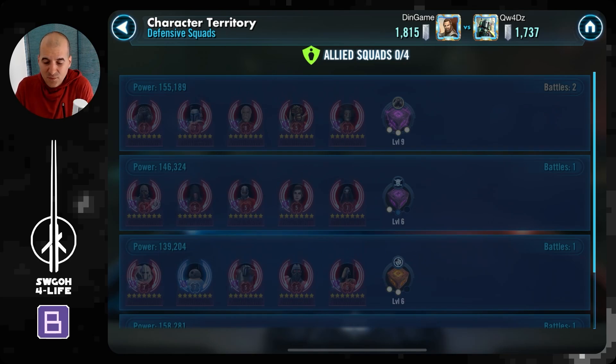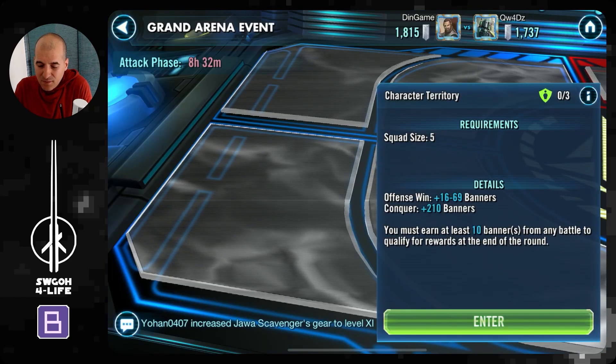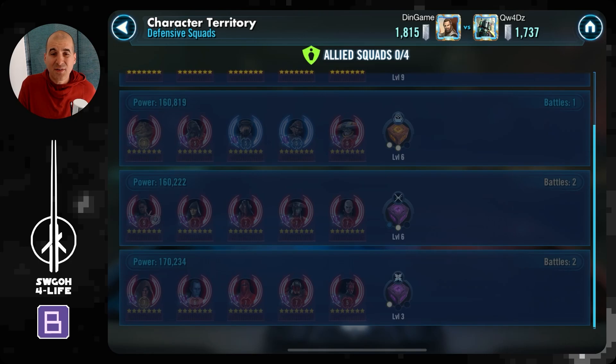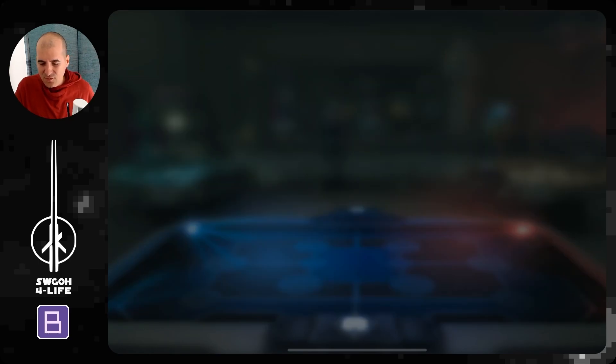Let me show you what happened here. They needed two attempts for my Trench team — probably because it's the first time we're seeing Trench in 5v5 with his level 9 datacron and maybe they just didn't know exactly what to do. I overkilled it because I didn't want to get stuck behind Trench. In the back zone, they needed three battles for my Dash. My suspicion is they also tried Treya versus my Riva and it didn't work. They also needed to two-shot my Vader. Curious to see what they used on offense once the GAC history comes live. I also one-shot my ships.